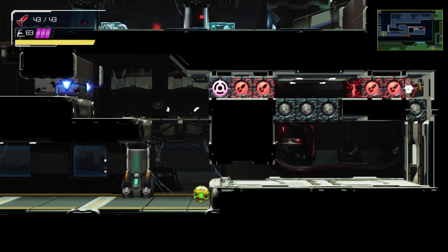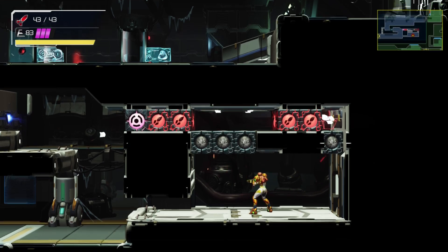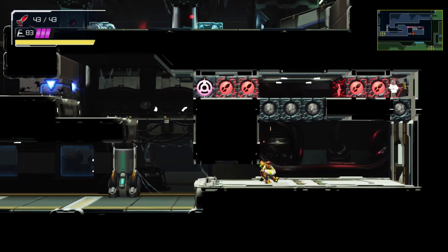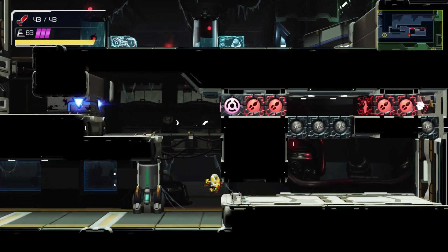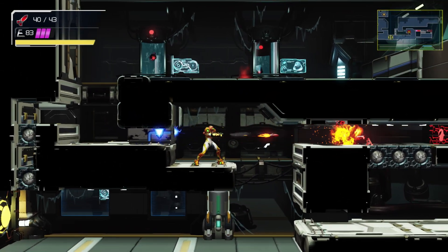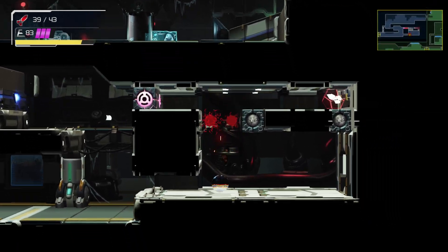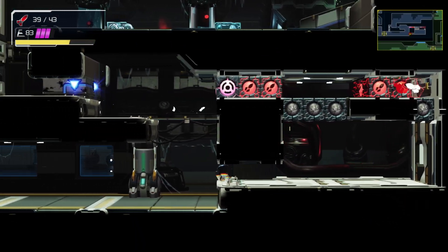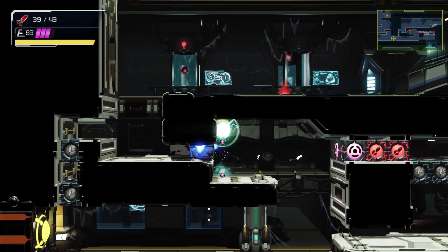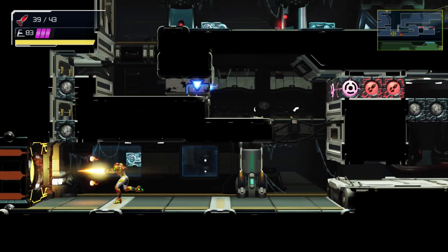I'm not sure how I'm supposed to get this missile tank up here. As you can see, the floor gives out the moment I walk on it. I'm kind of curious about something - let's just see. Okay, does this still break the box? Yes, that still breaks the blocks. Well, I have no idea how to get that.